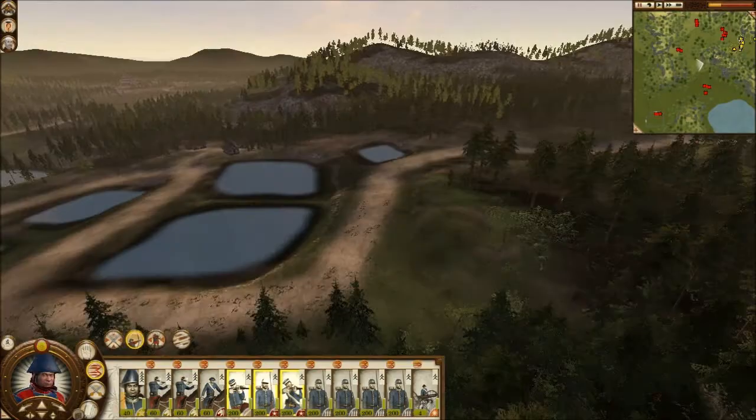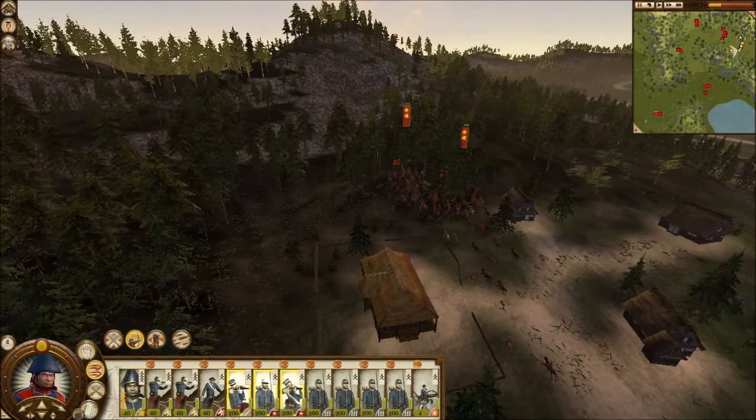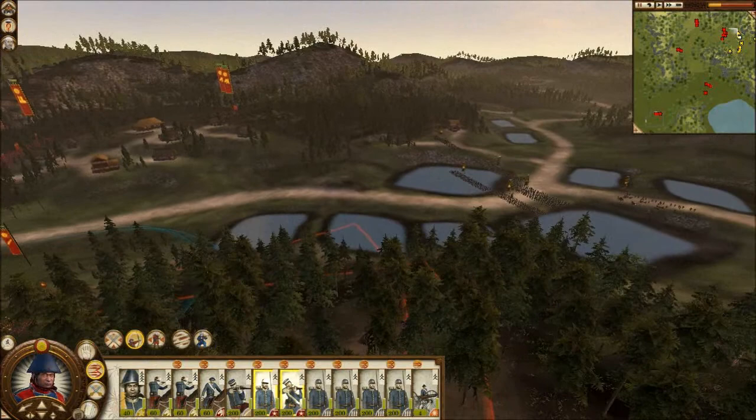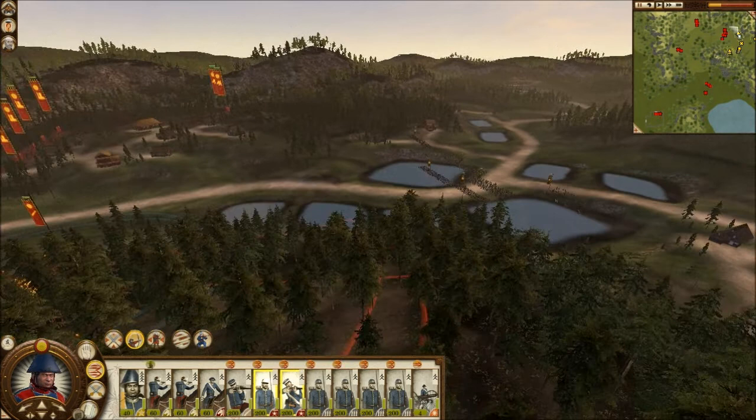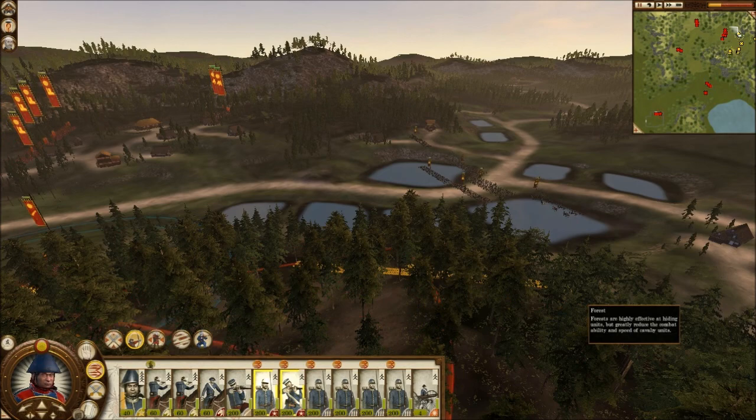That's what I've just shown you there in that little camera run-by — that's usually where you'll find all of the units. So essentially what you do is get them into the trees and then hide them. The cannons up here — the pirate guns — are forced to shoot at your own cannons, or at your General. So that's why we hide the General. We just move them behind the trees so he's got cover.